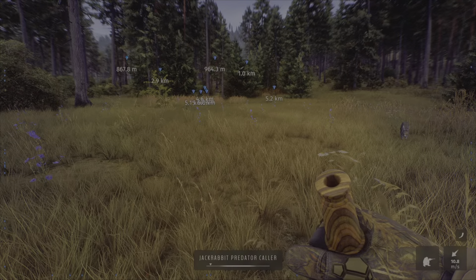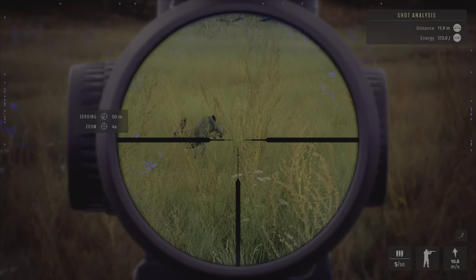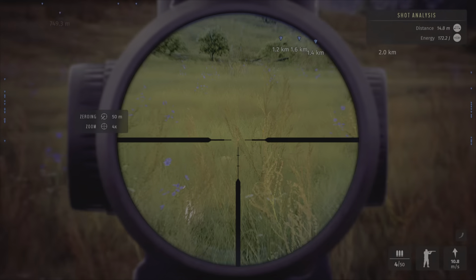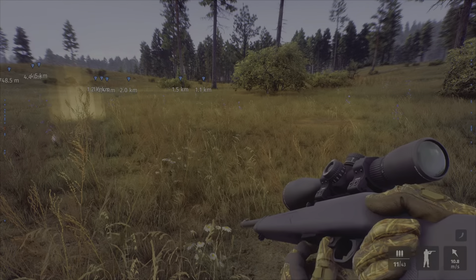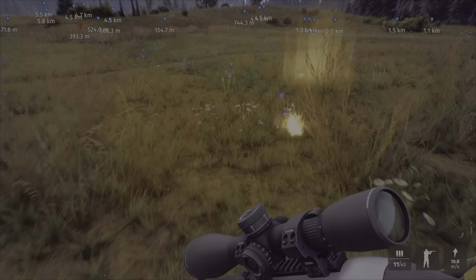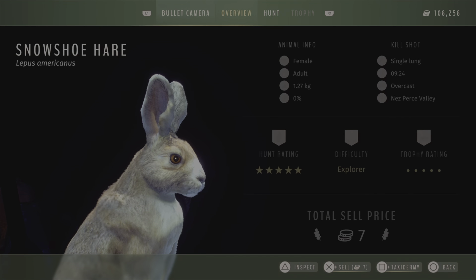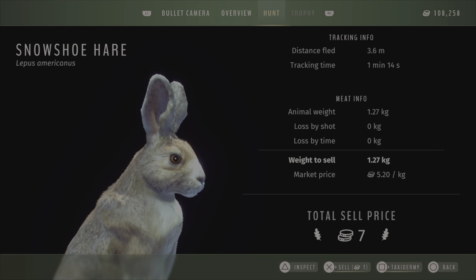Damn, I'm blind. Don't do the mistake I did with the other rabbit — I shot him once, twice. I'm using the .22LR. My animal — let's check what it is, if it is not mature. I'm using the .22LR to hunt hares. It's a tier 2 weapon on a tier 1 animal. Lost by shot: zero.